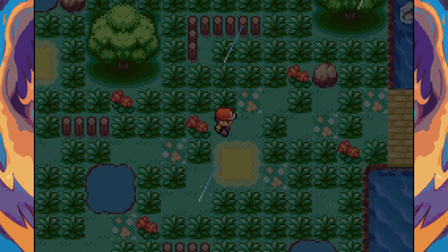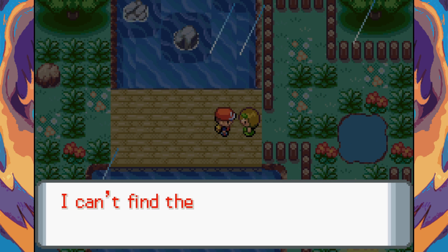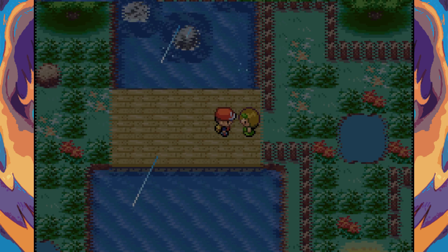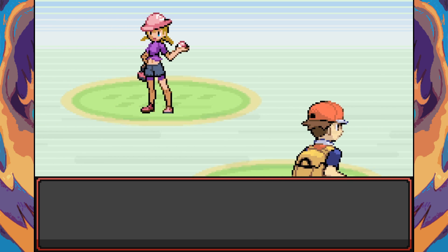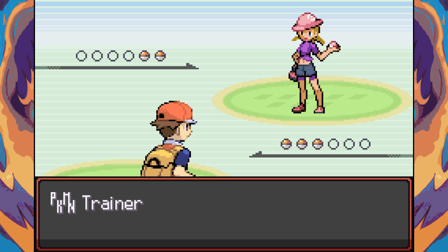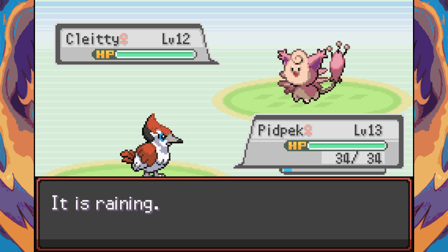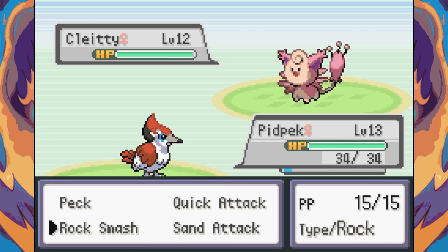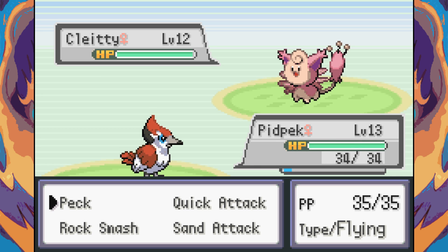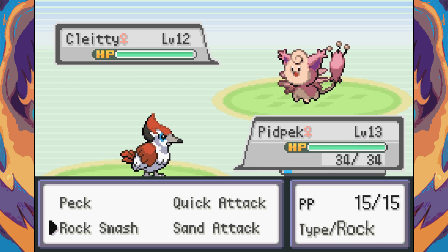We meet a girl named Sophie who can't find the way out of the forest. She asks us to battle her to distract herself. The music is really cool — could she be a new rival? Her Pokemon looks like Clefairy and Skitty — is it Normal Fairy type? I'm going to find out.